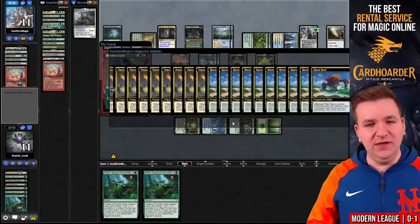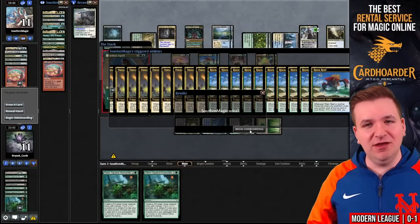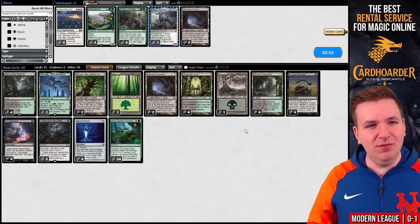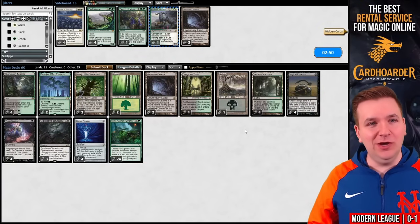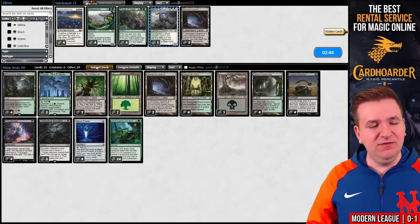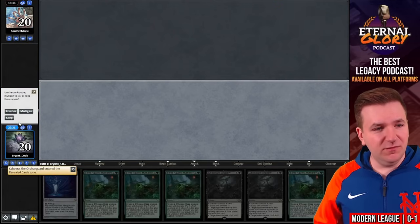I almost put Chalice of the Void in my sideboard and then decided not to because I was like, it's not even that good against Rhinos. Regret right now — that's what I feel. I think we'll just keep this and resubmit. Game number two, we're on the play.